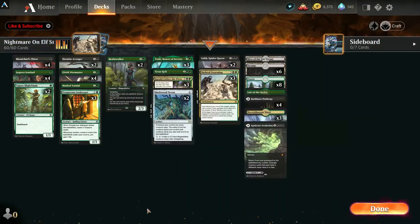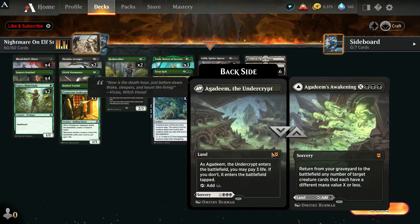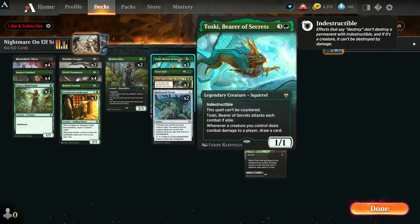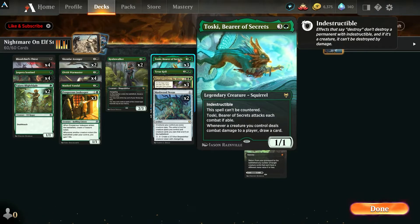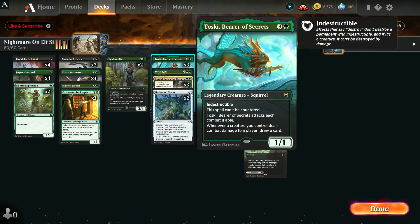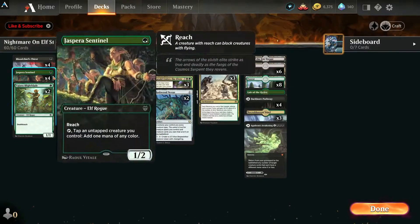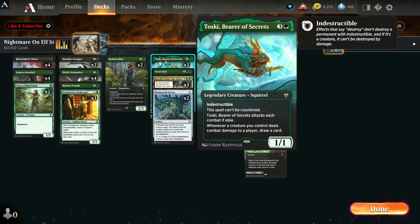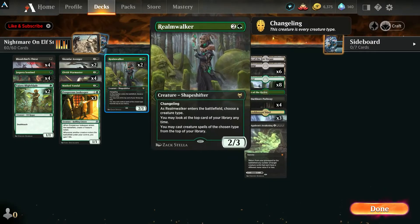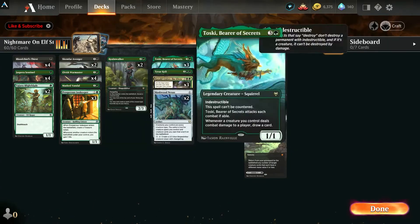I have one Agadeem's Awakening — if you get board wiped, you have all these cheap creatures and you can bring back a good majority of them. Toski is my favorite card — he's indestructible, can't be countered, and with all the creatures and tokens I'm generating and attacking with, I can draw a lot of cards. Between Toski, Skimfar, and Realm Walker, those are my three main draw engines.